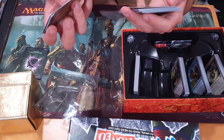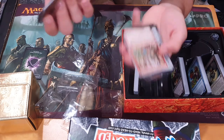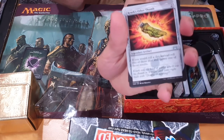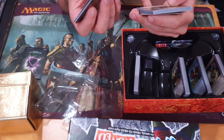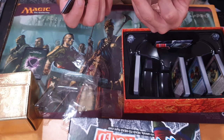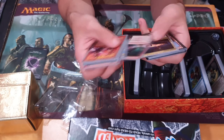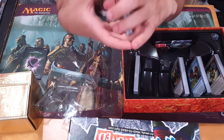Roll a six-sided die — on a one, Goblin Tutor has no effect; otherwise, search your library for the indicated card and put it into your hand and shuffle. It's a creature-instant rather than a sorcery, so that's pretty decent. If you roll a die, instead roll two of those dice and ignore one of those results — that's really good, legitimately a good card, not even joke funny. Panic: at your upkeep, roll a six-sided die — this card gets plus X, plus zero until end of turn where X is the result. Some of these un-cards are legitimately useful. Paper Lizard which defeats Paper Tiger. Red is all fun — some fun cards in that, definitely. But now for the one I'm actually looking forward to: Green.